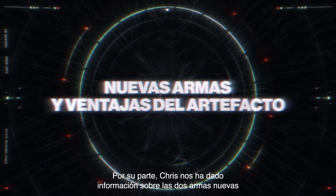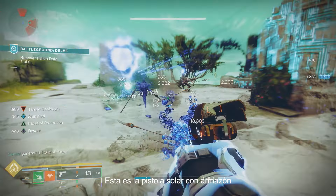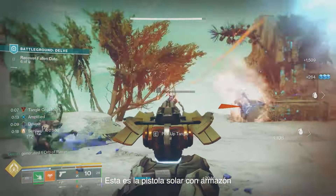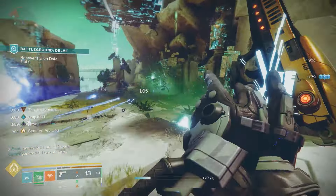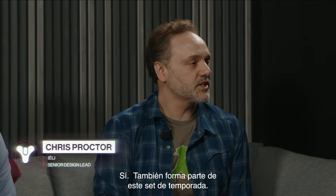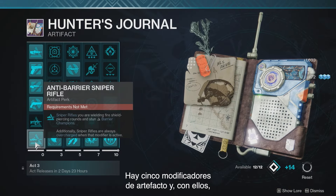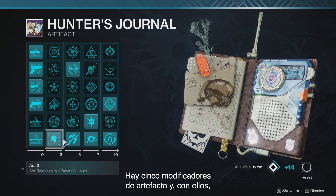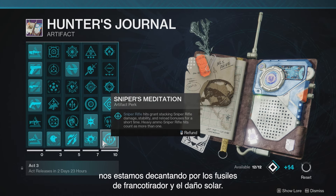Chris also joined us to provide details on two new weapons and all the new artifact mods. First is the Aberrant Action Solar Rocket Assisted Frame sidearm — and it's a banger. Next is the Chorazin Arc Heavy Burst Pulse Rifle, another addition to this seasonal set. There's also a new row of perks unlocking on the seasonal artifact — five new artifact mods — and with these, we're really leaning into sniper rifles and solar damage.